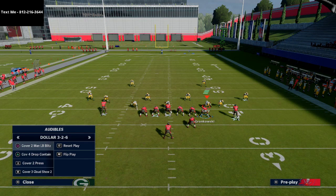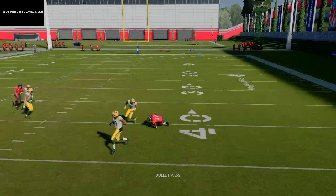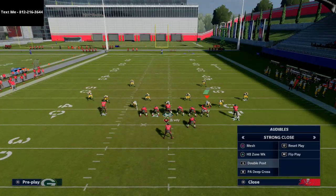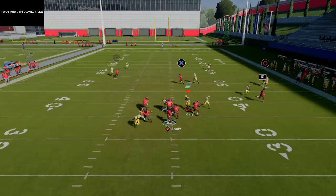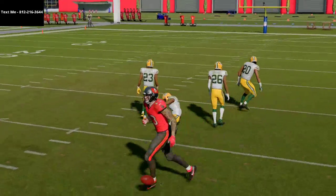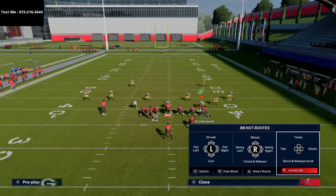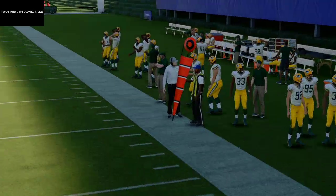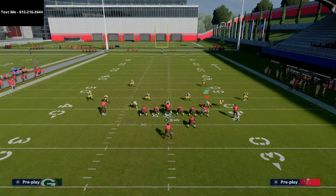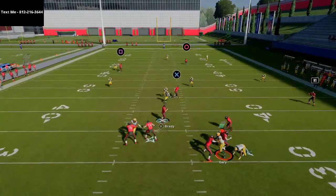What's nice about this play is it's symmetrical, so you can run the post route to Godwin as well — both post routes beat man-to-man coverage. If you're facing a lot of man coverage, take the tight end on a post and you just have crossers for days. You could also take Godwin on a corner route to create a little flood on the left side — that corner route clears against that coverage. The motions you can do from this play make it fairly productive against Cover Two man.